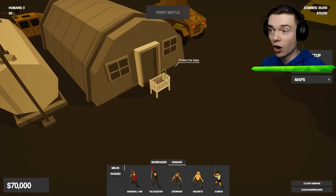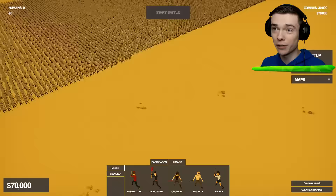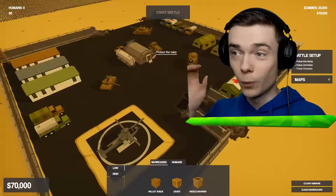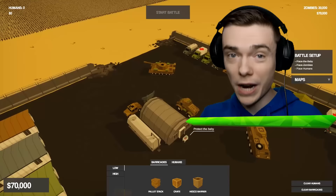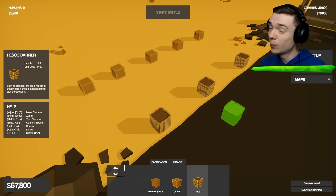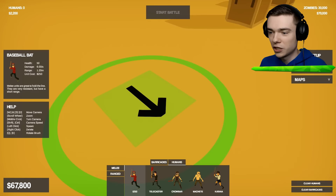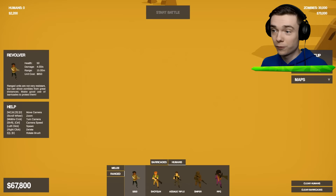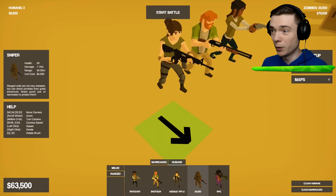We have 30,000 zombies coming in from this side and from this side. These are the runner zombies and these are just regular zombies. What we are playing right now is the campaign mode. Later on we are gonna do sandbox, which is gonna be nuts. We have $70,000 to spend, which is not a whole lot considering these humans are pretty expensive. We've got a guy with a baseball bat, a guy with a guitar for some reason, a guy with a crowbar, a guy with a machete, and a schoolgirl with a katana.